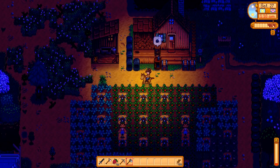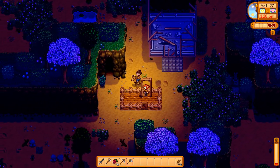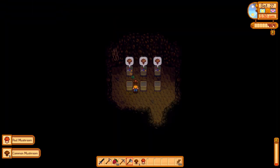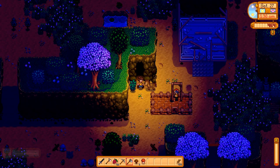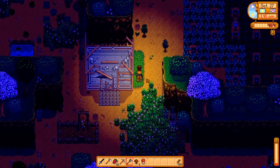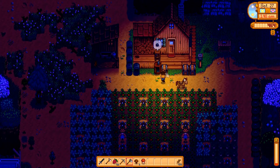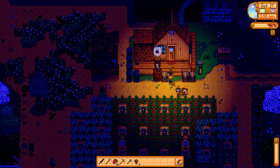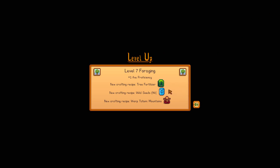There we go. Can't believe spring is almost over — it's crazy how fast the day goes. Let's get our midnight mushrooms. I'm actually pretty impressed with ourselves that we manage to get these each night. And in the bed with seconds to spare. Go to sleep for the night. And there we go — we have level seven foraging.